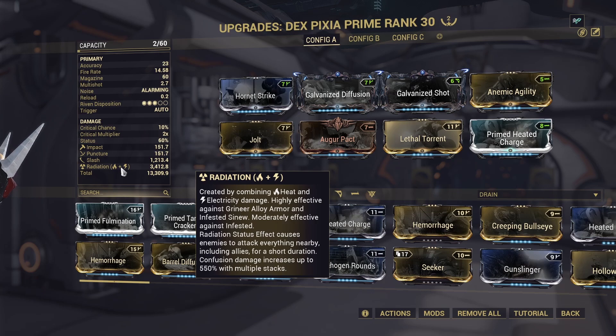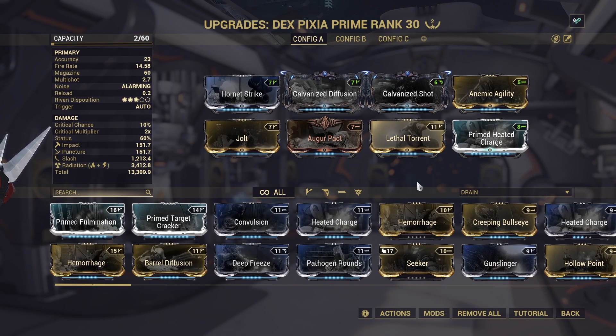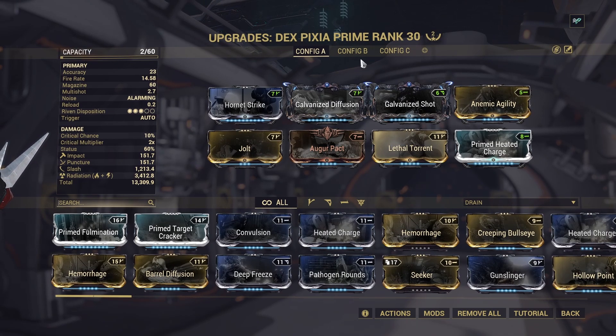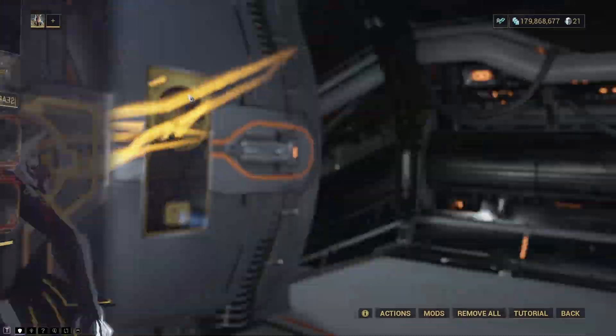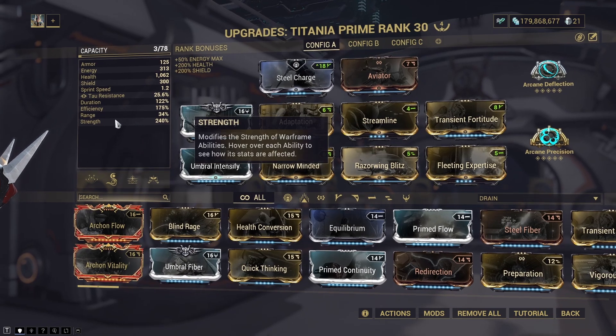The Ropolist's armor cannot be stripped — it can't be stripped by Unairu, it can't be stripped by Vastilok with Shattering Impact — so we are just going to have to deal with that. That's why we are running full-on radiation here with Primed Heated Charge. You could probably sub this build out a bit more, but this is the general build I use just for Titania gameplay on steel path circuit. If you haven't seen my Duviri max-out video, this is a derivation of that build — I'll leave a link in the comments below. Everything else is geared towards fire rate, damage, and multishot. In terms of Titania Prime, I've built her for fair tankiness but also a decent amount of damage — strength is up at 240%.